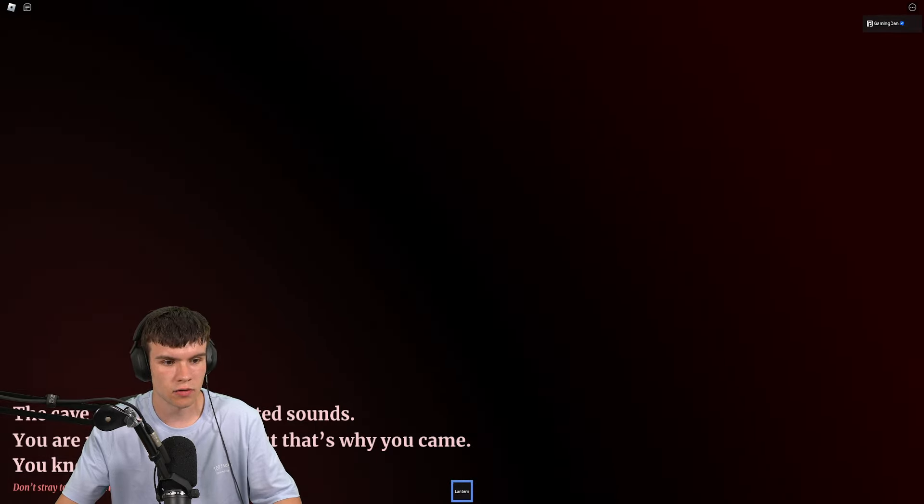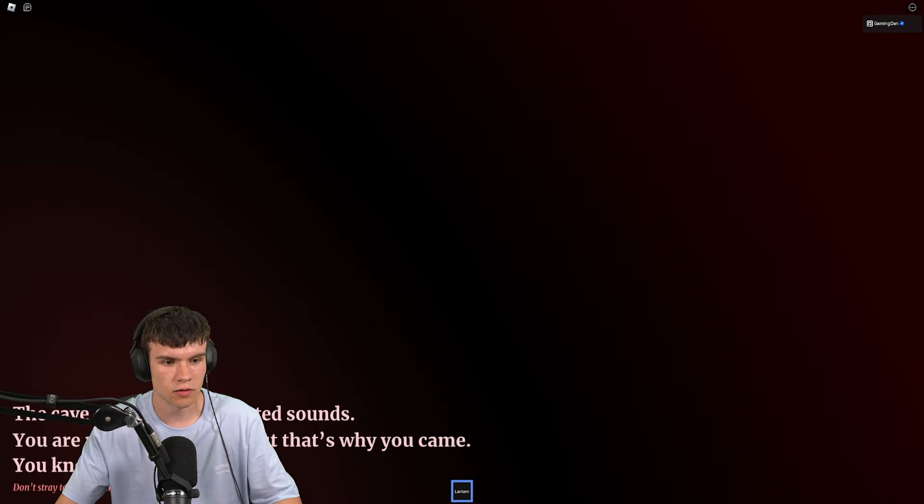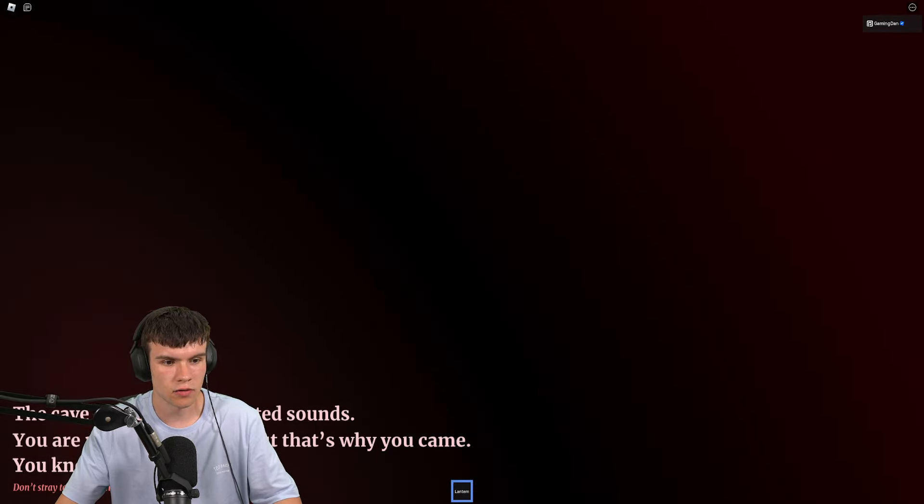So you'll have a lantern and you're probably going to want audio for this. It says: 'The cave echoes with distorted sounds, you're not alone in here, that's why he came.' I recommend playing with sound because if not, you're not going to be able to know where Guide is. 'Don't stray too far down the wrong path, whichever it may be.'